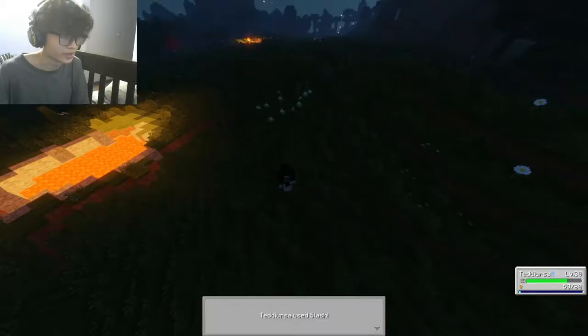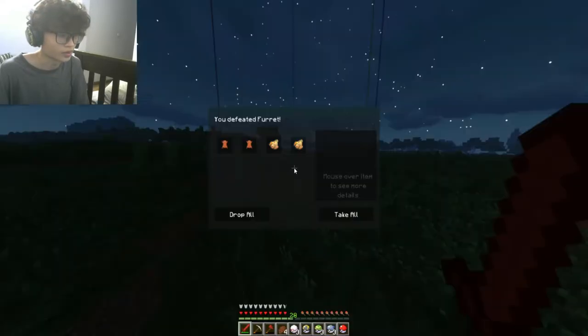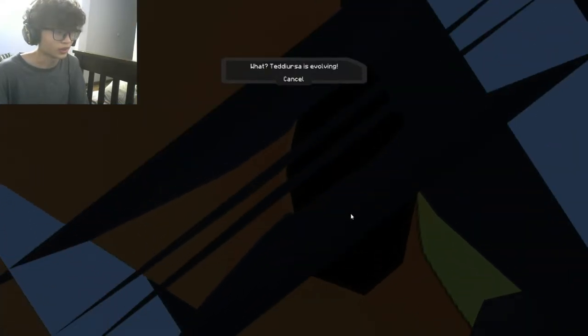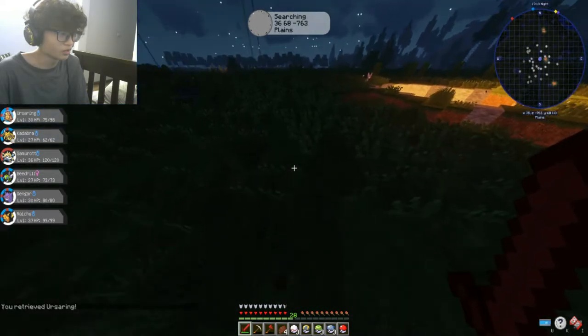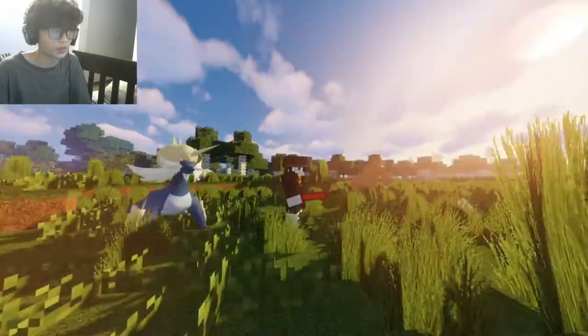A few moments later - I just killed a Pokémon with a critical hit one-shot for some reason. My Teddiursa leveled up. It's evolving! But I can't see - what the heck, he's standing inside me now, so me and you guys can't see the evolution. Oh my God, we missed it. Ursa King! Oh my God, dude, you're big! At least you learned some new moves. We evolved two of these dudes - Samurott and Ursa King. Finally!